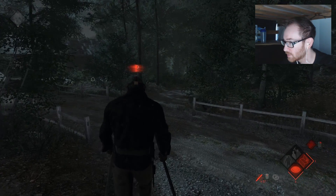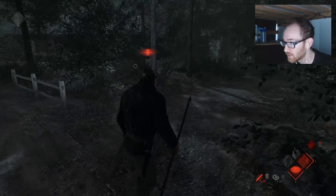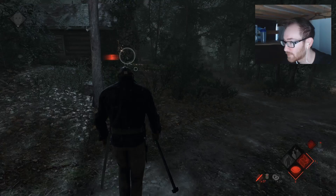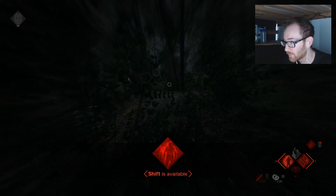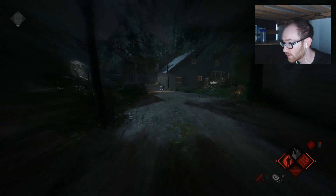I want to use my sense so I don't lose where this girl is. Please don't just jump inside of a house. She is running, man — she probably got a pocket knife too. I'm not even going to be able to catch her. Okay, we can finally shift. Luckily this Jason gets his shift ability back really quickly.